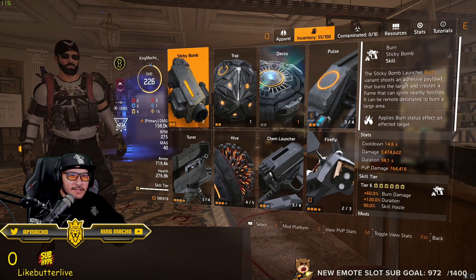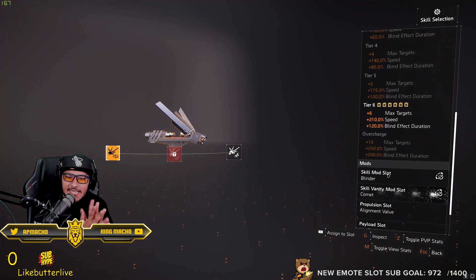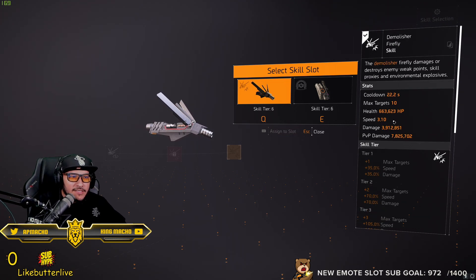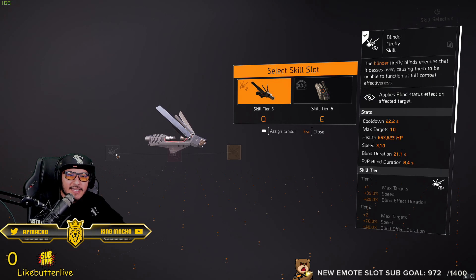The two skills you want to use are the Firefly with the Blinder for every single part of the mission except the bottom garage. On District Union, the bottom garage is a room with a bunch of drone ladies and grenadiers spamming. In that situation you want to go ahead and use the Demolisher, which destroys enemy weak points, skill proxies, and environmental explosions so they can't use their skills or drones on you.